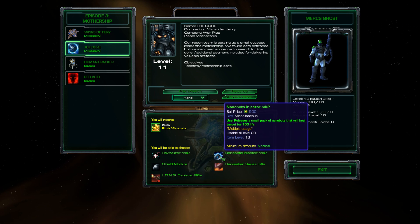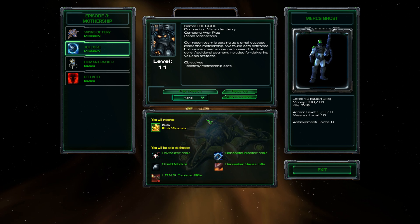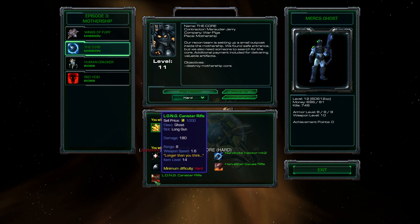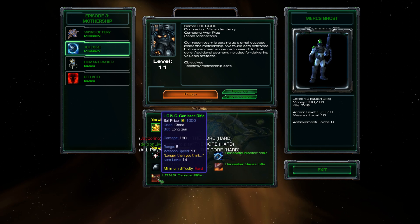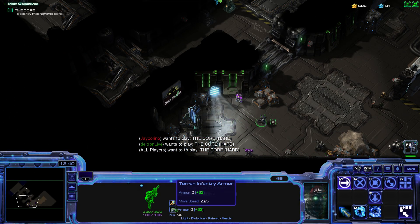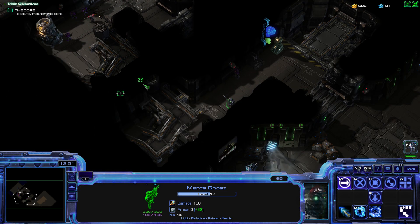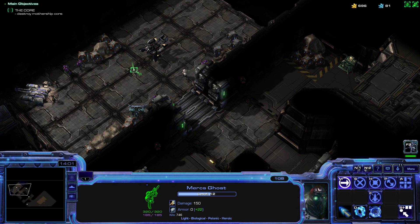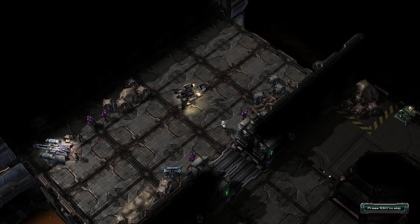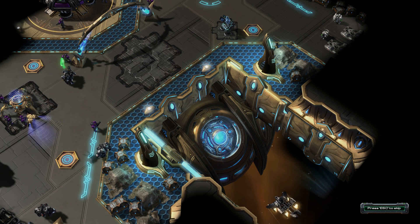Alternatively you can get better miscellaneous items — extra nanobots, Mark 2, shield module. I think I'm just good for the gun, and then we don't have to spend as much money upgrading our weapons. It increases my range by 2 as well since it's a long canister rifle — range 8. Perfect. I really like the idea of the guy that combines old items into new items. I wish he had more stuff, because the hard mission item from the last one gave me an item in my miscellaneous slot that increased my HP and armor, so it's not really worth going back.